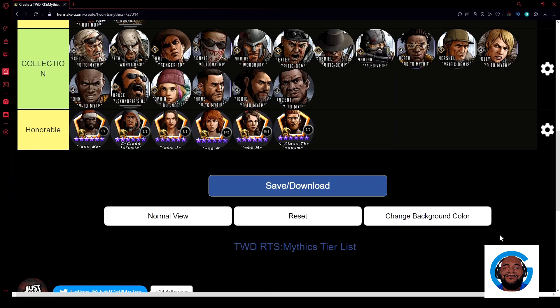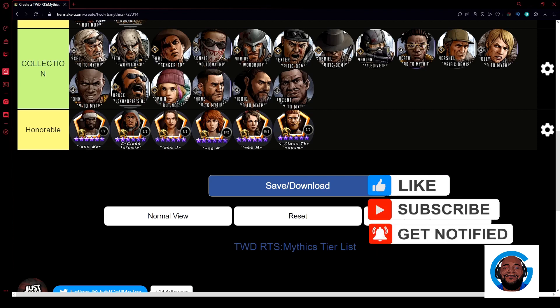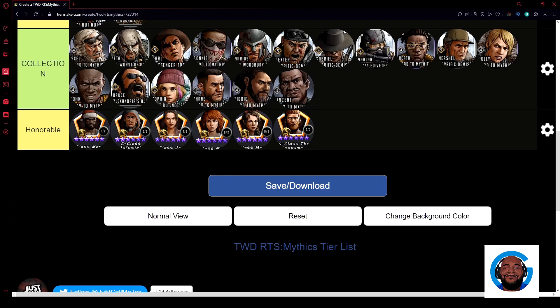Welcome to another Walking Dead Road to Survival video. I'm your host, just call me Tax, and today we're going to talk about my tier list. Before we get started, we have some honorable mentions. The parameters we're looking at are: the meta, character longevity, and how characters play into multiple parts of the game — roadmaps, faction assault, the new challenge run event, and things of that nature.